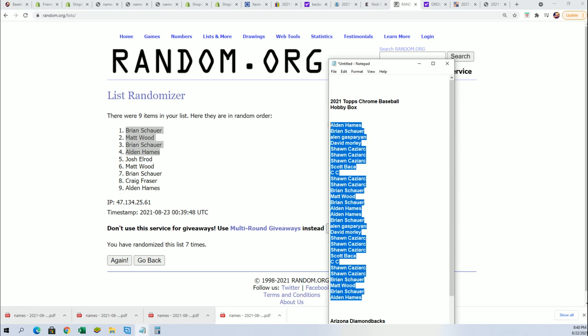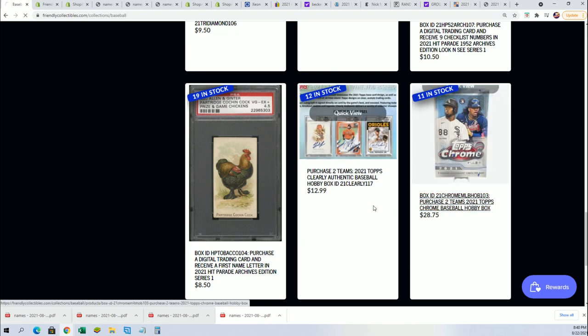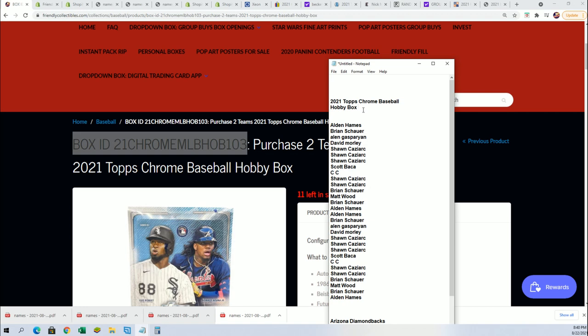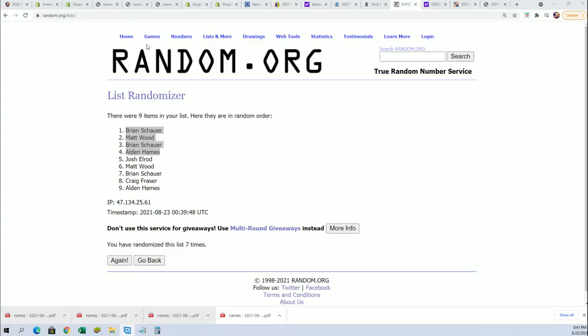Seven times through, we're going to see who gets which teams now in Chrome Baseball. This is box 102. I've got to get this code up here showing, and here's 103 which is available. I want to make sure everybody knows — it is box ID 102. This is our box right here. Let's start the random up, let's find out who gets what team in the break.